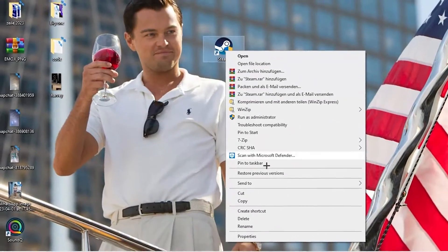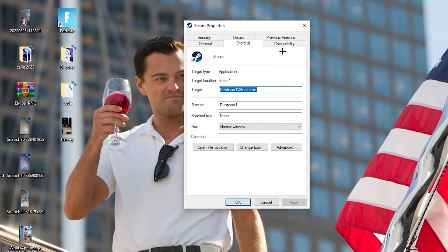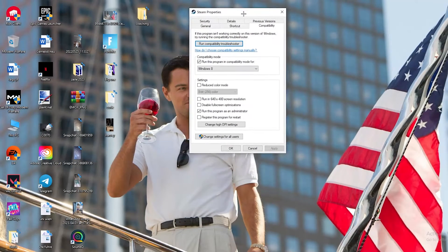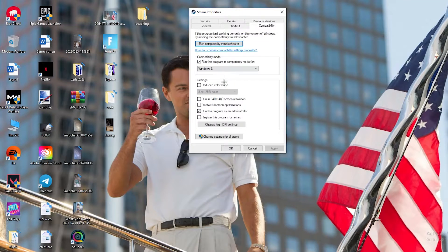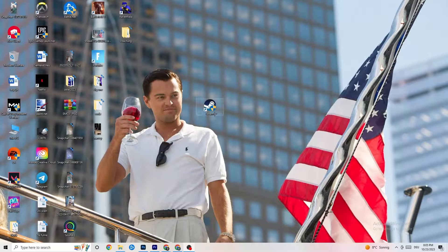If that doesn't work, right-click the launcher shortcut again, go down to Properties at the very bottom, and left-click it so the tab pops up. Navigate to the Compatibility tab. Enable 'Run this program in compatibility mode for' and select the latest Windows version. Disable 'Reduce color mode', disable 'Run in 640x480 screen resolution', disable 'Full screen optimizations', and enable 'Run this program as an administrator'. Hit Apply and OK, then restart your PC.